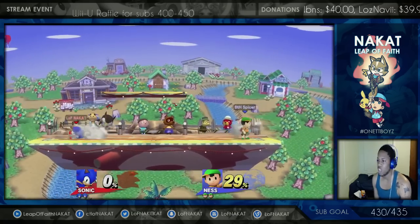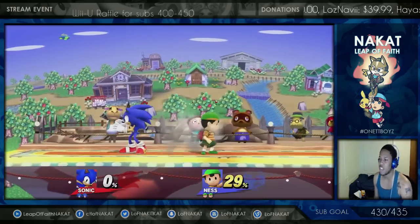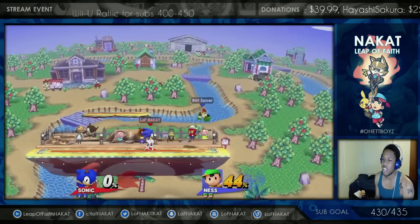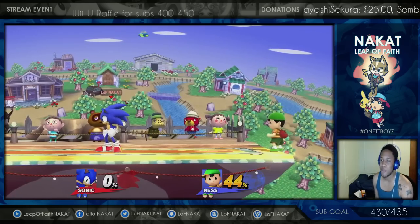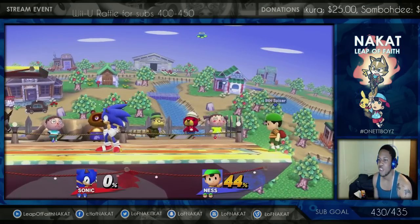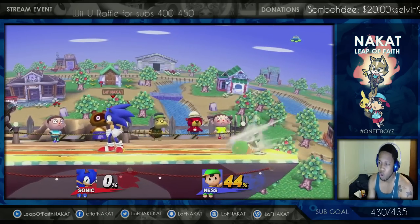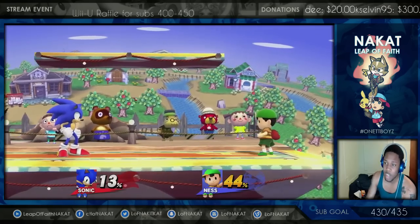Now here's another movement option — rolling. The thing about rolling is watch what happens when I try to do anything out of a roll. I tried to up smash and you can see I can only up smash at the end of the roll. Rolling down smash — can't do anything. Rolling up smash — can't do anything. Rolling jump — can't do anything. Rolling grab — cannot do anything. When you roll, you're committed to doing the roll only.